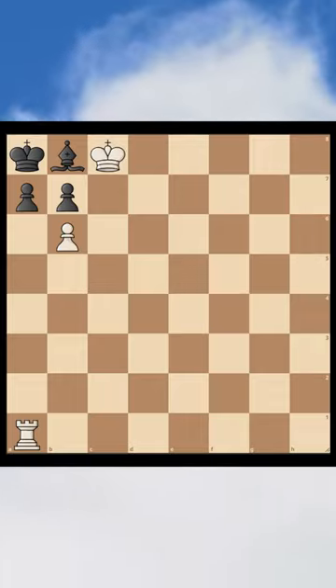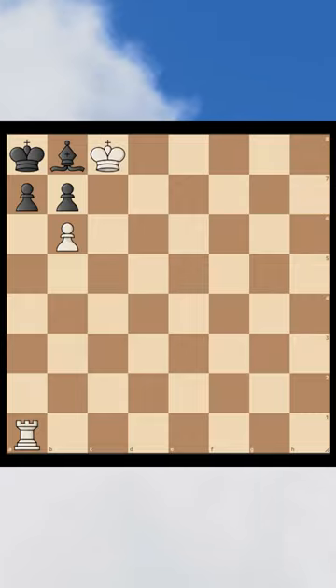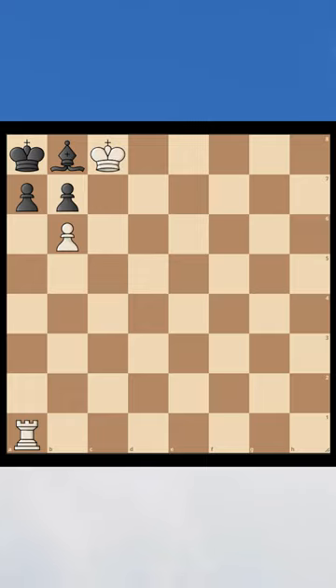Another day, another chess puzzle. In this position we are playing as white and we have a checkmate in two moves. Can you find the right move for white? I will give you a hint — we need to put black in a Zugzwang position.